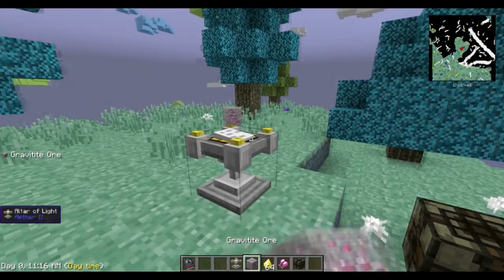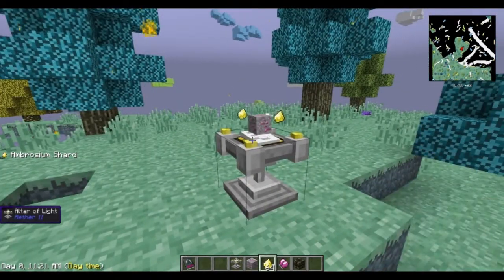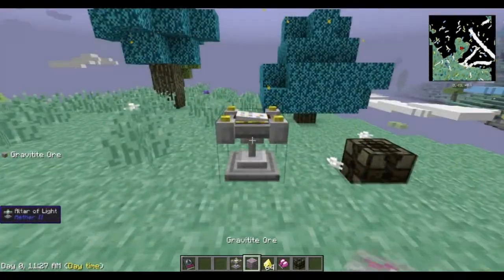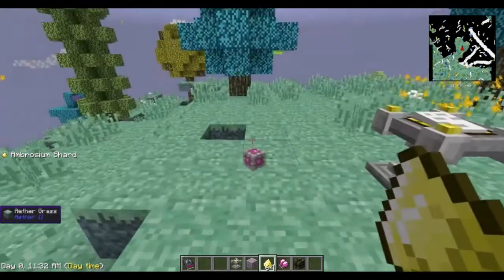Just a quick tutorial on how to get that. Once you've found enough Gravitite to make your set of armor, you use the Ambrosia to enchant it and you're done — it pops off on its own. You just right-click with the ore, right-click with three shards, done.